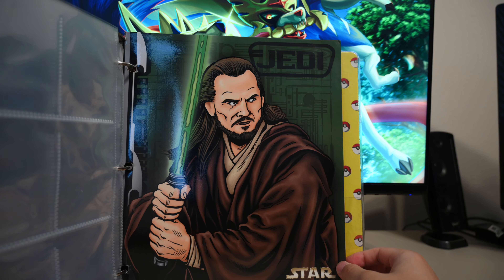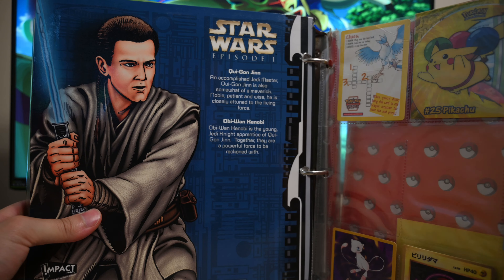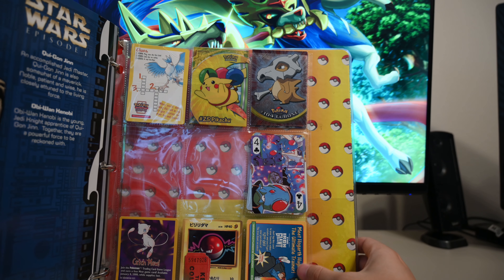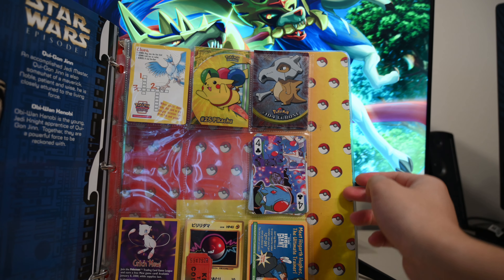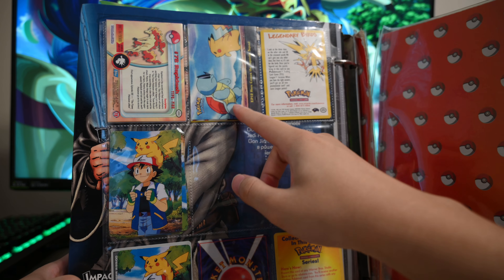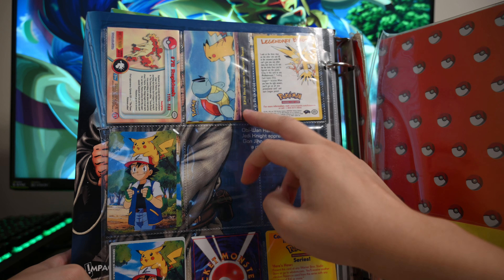We got my Qui-Gon Jinn — love my Star Wars right there. Some good old Obi-Wan Kenobi as well, just there because I really enjoyed Star Wars. I found some random goodies over here — we have Pikachu, Cubone, and some random playing cards. We have a Japanese Voltorb chilling here — I don't know why I would put that there but I did. Some Mew card. And then we got from the anime the Squirtle and the Pikachu — they faced off episode 12, 'Here Comes the Squirtle Squad.' That's an amazing episode, if you never seen that you need to go watch that.